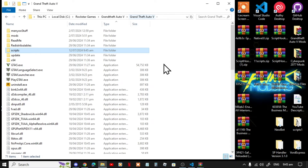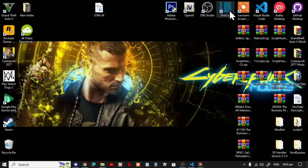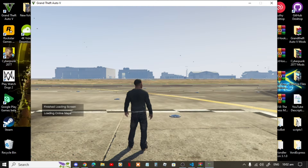Exit out of your extract folder, go back to your Grand Theft Auto V main folder, right click to refresh your game folder, exit out, and right click to refresh your desktop. And I will see you in the game.